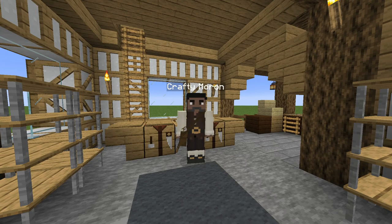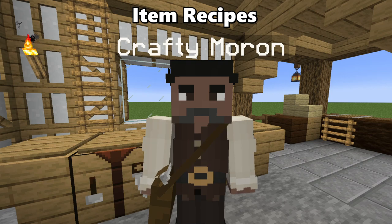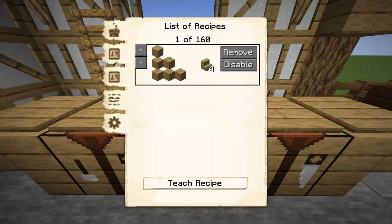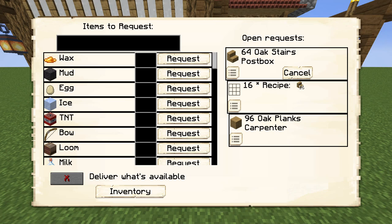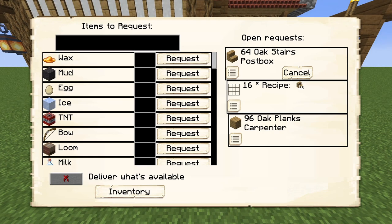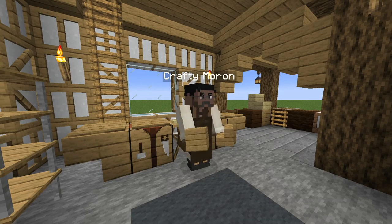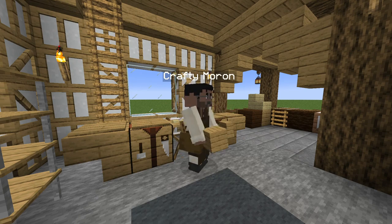After construction, a carpenter will be assigned to the hut if it has been set to automatic hiring. The carpenter will not create any wooden items unless two specific criteria have been met. The first requires the sawmill to be taught the recipe of the item before the carpenter can create it. The second requires the taught item to be requested by either a worker within the colony or by yourself by making a request from a post box. Only when both conditions are met will the carpenter create any wooden item.